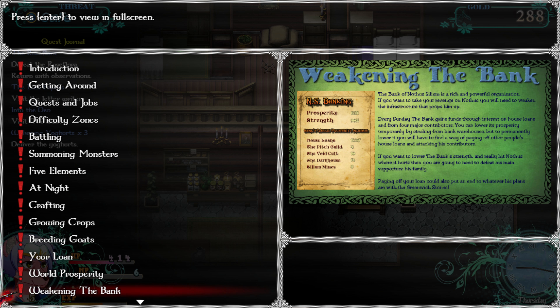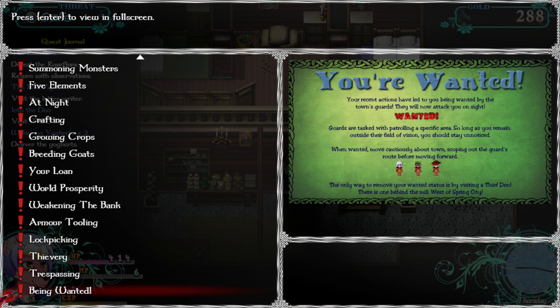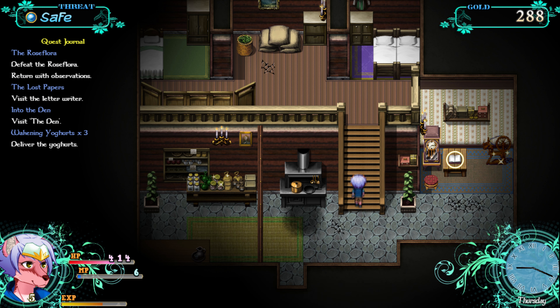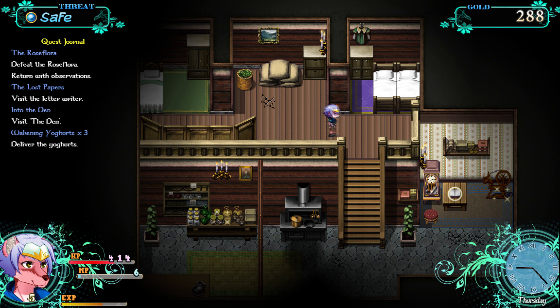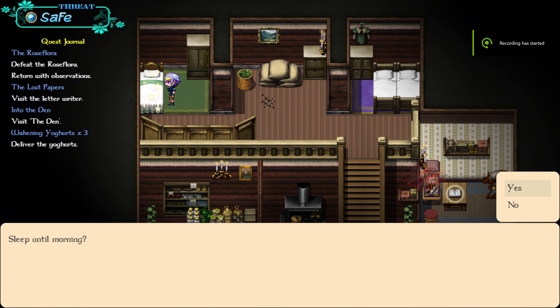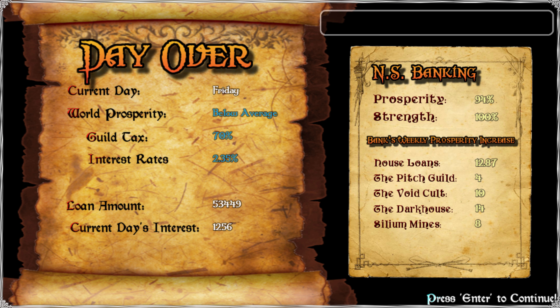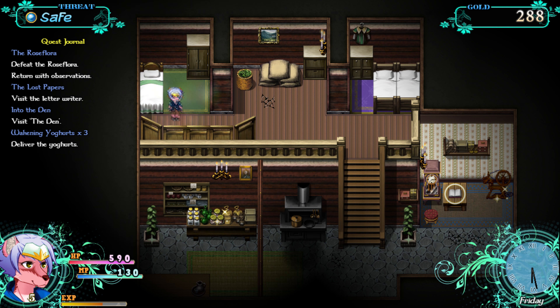I was also reading about weakening the bank — you can steal stuff from their warehouses, temporarily weaken them, and get people paying off their loans. The bank is set out to be the bad guys; everyone in town owes them a lot of money, and if you can help pay them off, the bank has a lot less authority and power in the town. The game runs on a day-night cycle. The crops grow really quickly, so it's less of a grind compared to Stardew Valley. You can get pretty much everything done in a day, which is quite nice. This is what you get at the end of the day — different things will affect it during the game, your actions, what happens with the economy, all that sort of stuff. It's really in-depth in a lot of aspects.